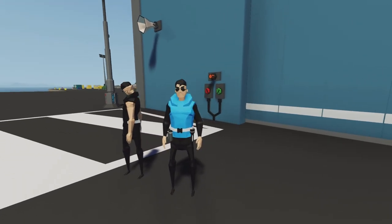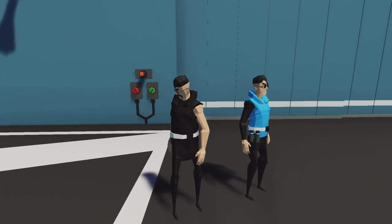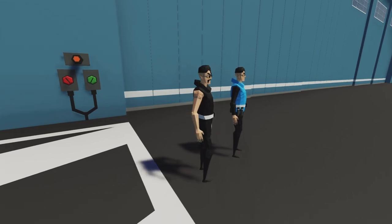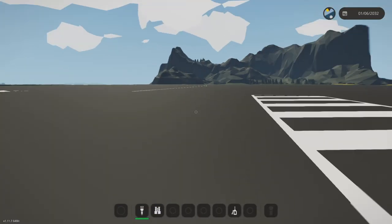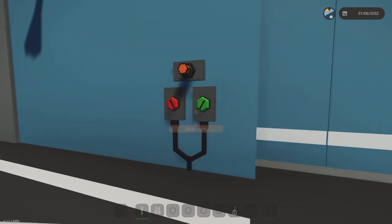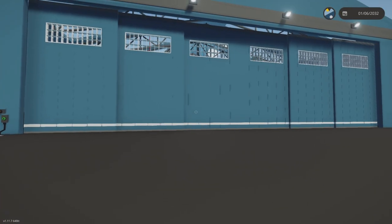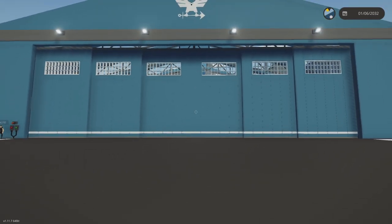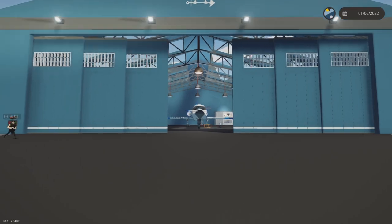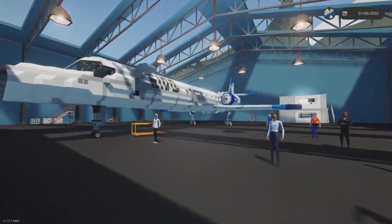How's it going guys, welcome back to another video on the channel! Today we are back into some more Stormworks Build and Rescue, and today I have a huge massive surprise for you. Click this button that says 'door' and you're going to be on an insane aircraft inside this hangar. In 3, 2, 1 — open! We have this amazing supersonic jet for Totally Safe Airlines today.